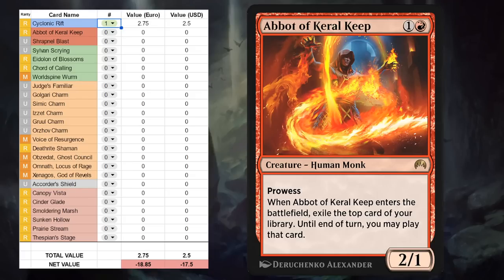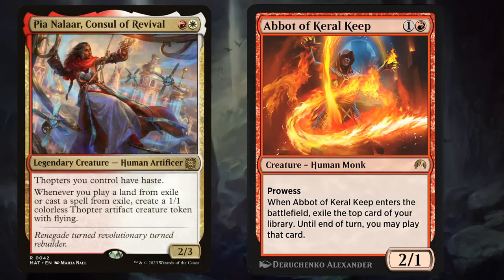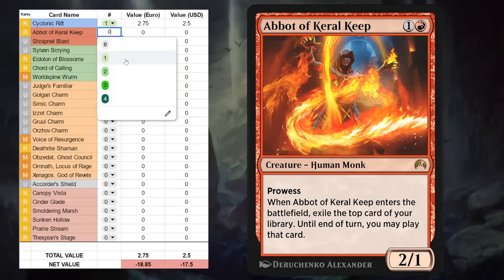Next is Abbot of Keral Keep — two mana, 2/1 rare human monk with prowess, and when it enters the battlefield exile the top card of your library; until end of turn you may play that card. Typically not a creature you want to play on turn two since you won't be able to play the exiled card unless it costs zero mana, since you've already played your land for the turn. But later in the game it can provide a nice bit of value, and it's easy to underestimate a prowess creature. You could potentially see it play in Explorer alongside the new red-white Pia that cares about playing lands from exile and casting spells from exile — you could try it as a four-off in that deck, otherwise probably just a one-off for some red mid-range Brawl decks.